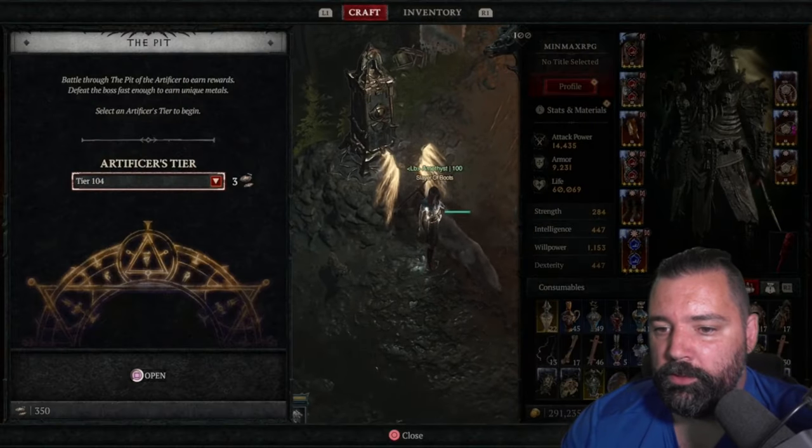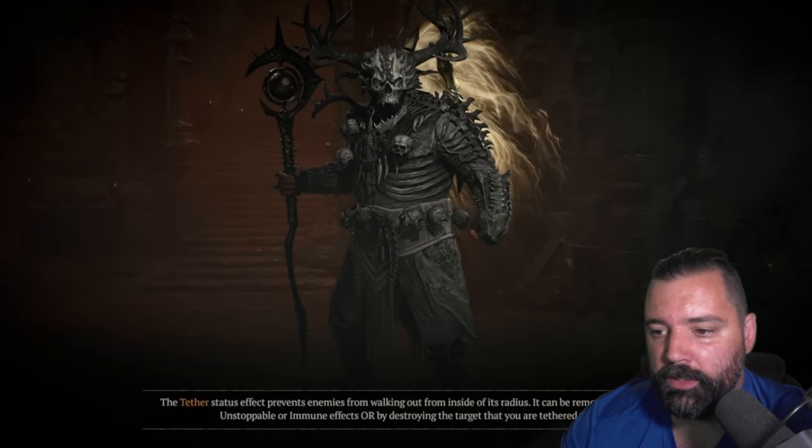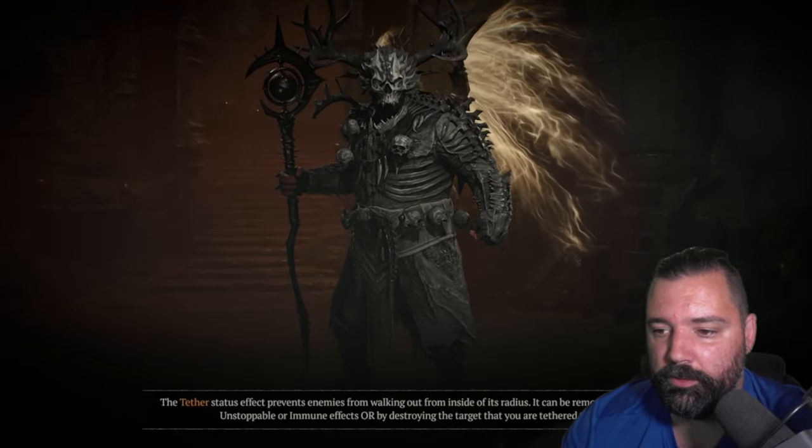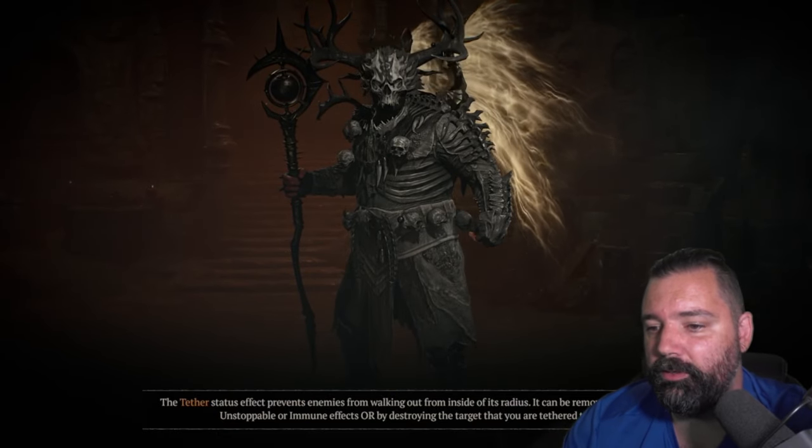Welcome back everyone. Today we're going to jump into a Tier 104 — and I just failed one and actually left it early, I didn't even see it through to the end. Just a really bad mob type — spiders — almost unable to deal with them altogether. Tight spaces, nothing I wanted. So here we are, let's see if we get better luck.